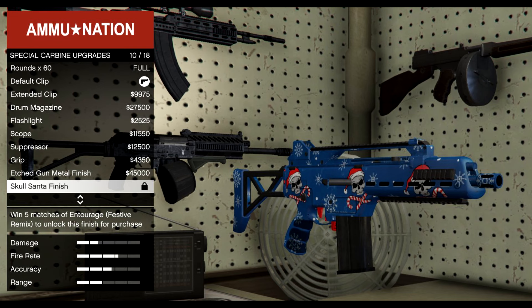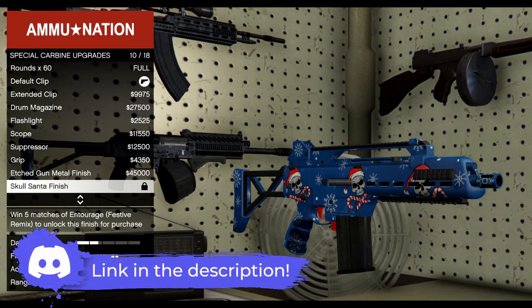In order to unlock this livery you need to win five matches in the Entourage Festive Remix, so you've got to keep playing until you win five times. If you need help, you can join the Discord in the description below where people are helping each other out.